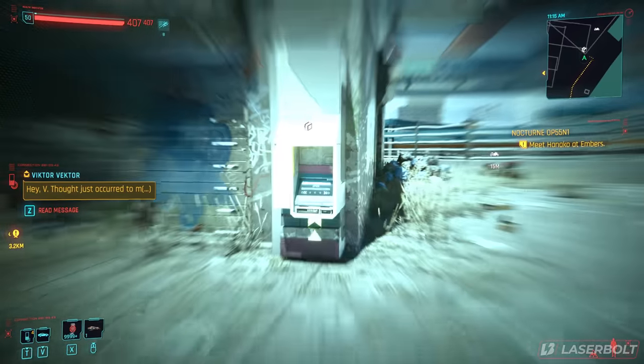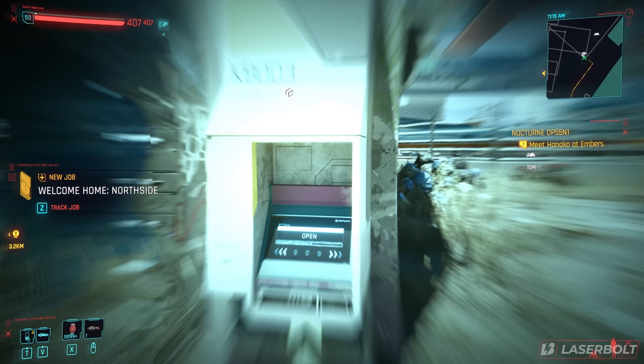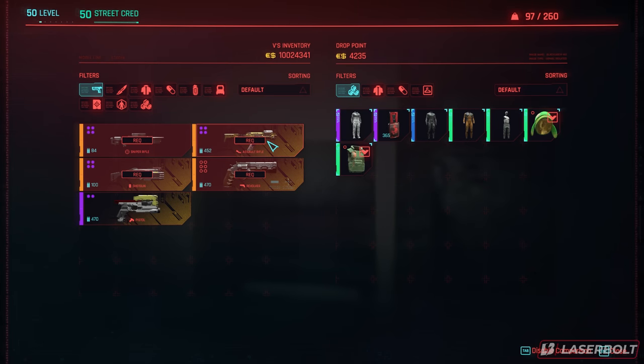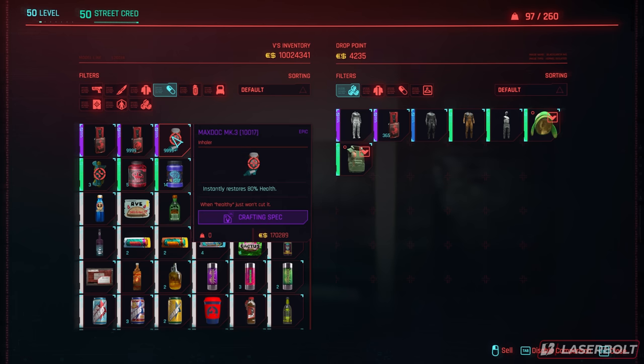The first thing you want to do is locate a vendor or sell shop. Walk up to the shop, click sell, go into your inventory, and as you can see I have a bunch of stackable items. This works with any stackable items, which are really beneficial for getting a lot of money. I have a lot of med ones and I'd recommend you use those because they give you a good amount of money.